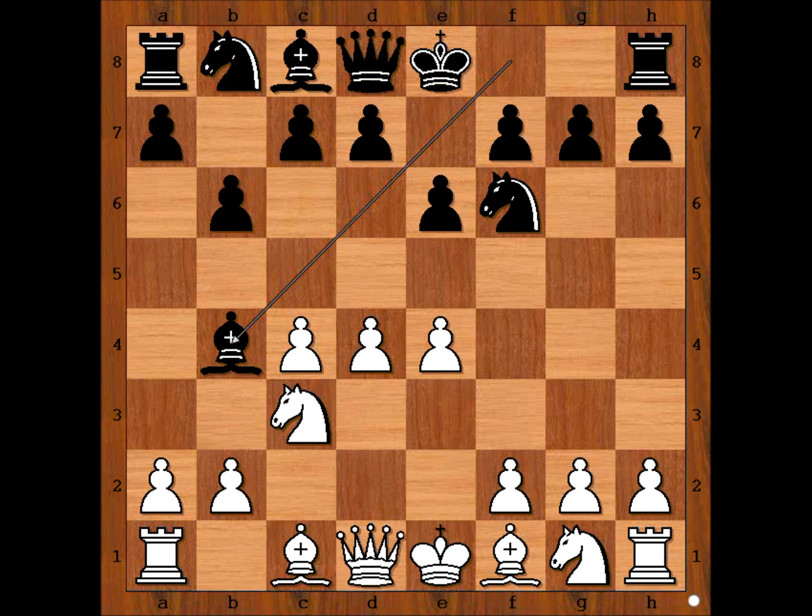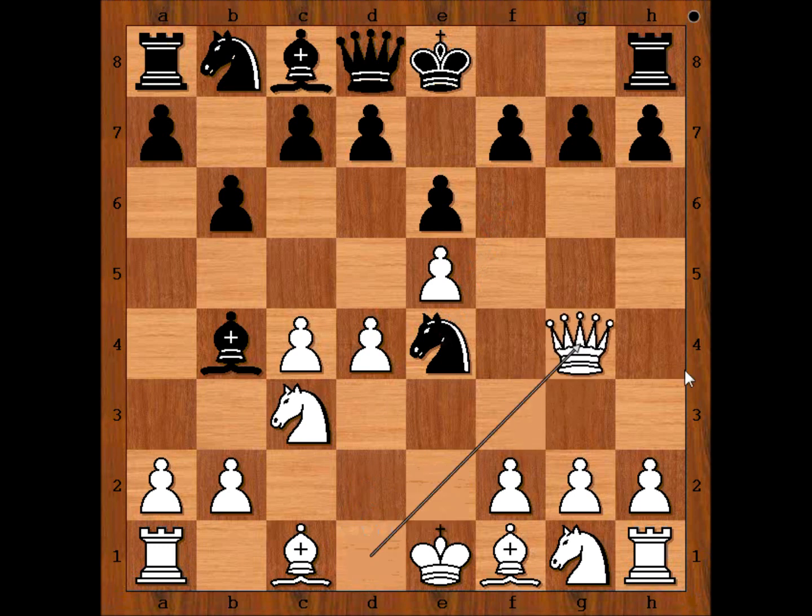Bishop to b4, pinning the knight, threatening Nxe4. White played e5, attacking the knight. Knight to e4. White to move — what would you do? Bishop to d2, Queen to d3, or something else? White played Queen to g4, attacking the knight on e4 and the pawn on g7. Knight takes knight.